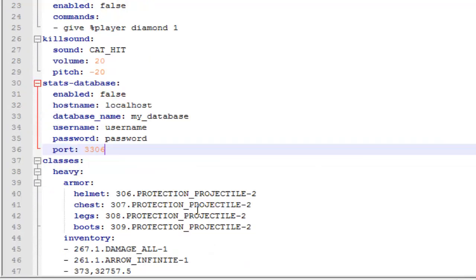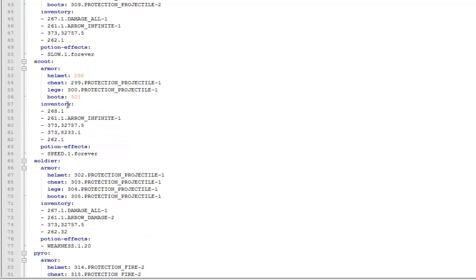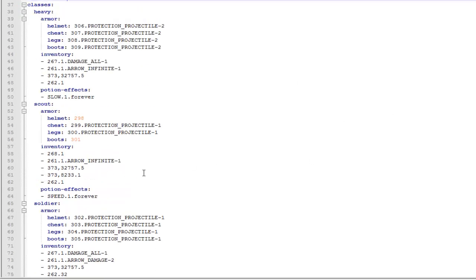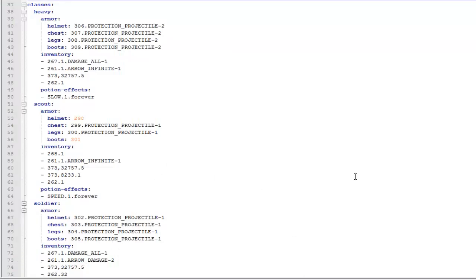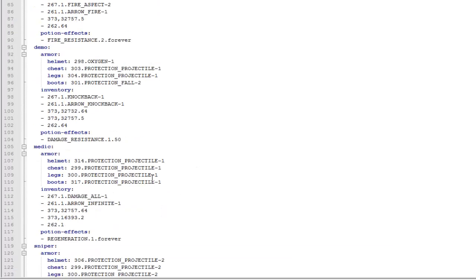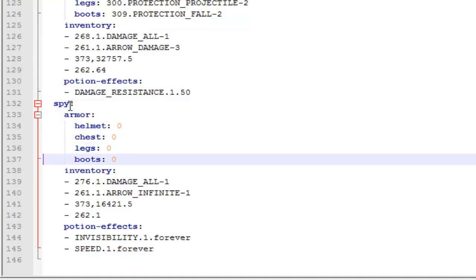If you have a MySQL database you can keep stats there — just enter your database information. Here are the classes. You can actually create your own classes too. With the existing classes you can change the armor, the items it comes with, the potion effects, and the enchantments — links for all those lists will be in the description. To create a new class, just enter a new line, line it up with the other classes using about two spaces, type the class name followed by a colon, and copy the format of the rest.